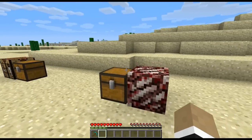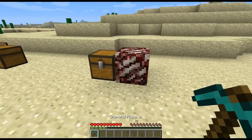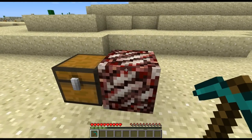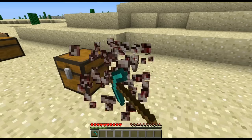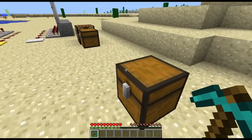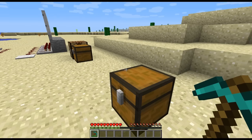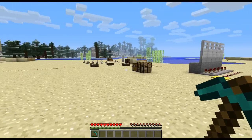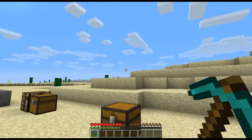A couple things to be aware of before we get into crafting and using these new items: there's a new ore called nether quartz, and it's found in the nether. I just placed a block down here as an example. It can be mined with any pick and will drop nether quartz, which is actually going to be used in some of the crafting recipes for the items we're going to be making.